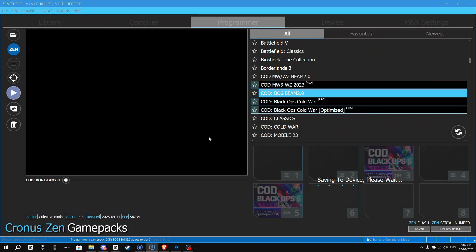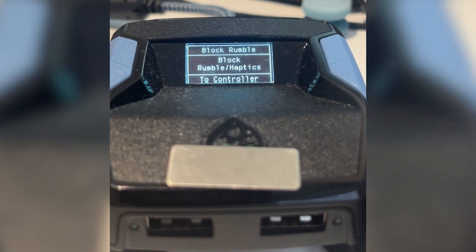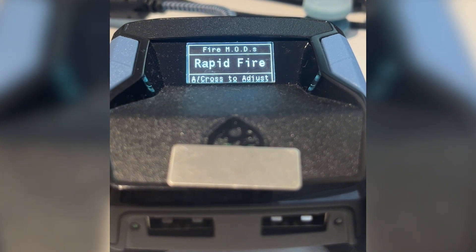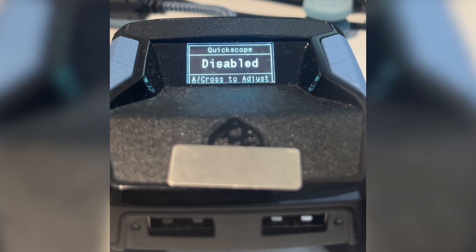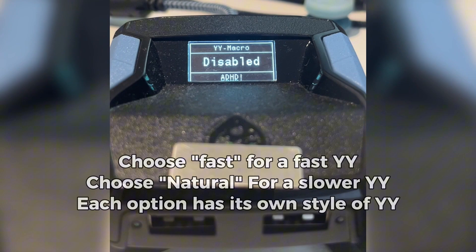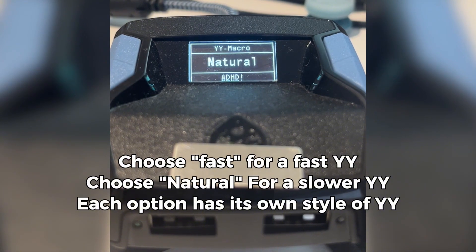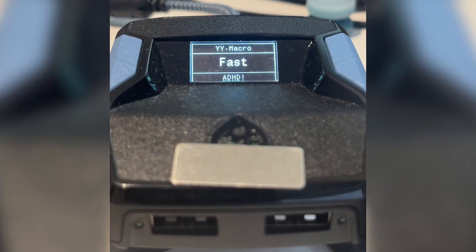Now I will show you how to enable this setting in the game pack. To open the menu, press L2 and options, then use down on the D-pad until you locate MISC mods. Press X on PlayStation or A on Xbox to enter this sub-menu, then use down on the D-pad until you find YY macro. Press right twice on the D-pad to choose fast. Once you have done this, all you have to do is press circle until it saves your settings, and you have enabled the YY macro.